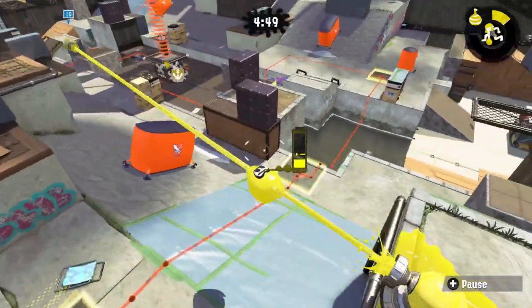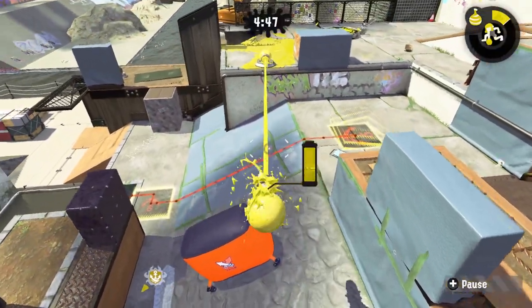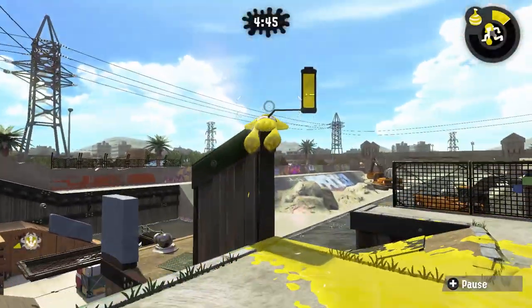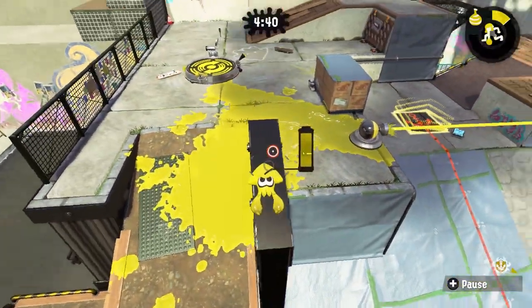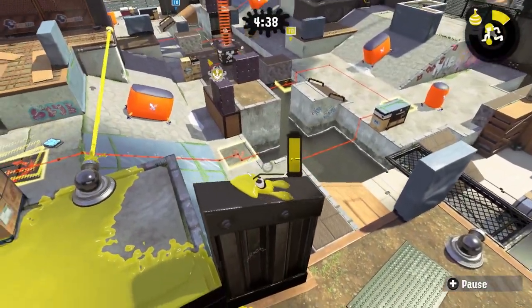The first out-of-bounds starts off on an ink ring. You really need to build up momentum and then aim yourself at the top. This is going to be a really great spot for sniping.